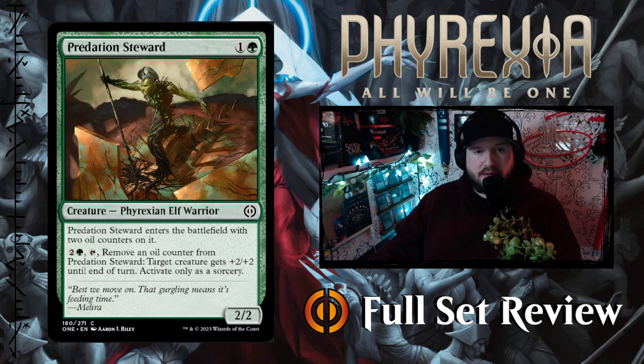Next up we've got Predation Steward — 1 and a green for a 2-2 Phyrexian Elf Warrior. Enters the battlefield with 2 oil counters on it. Then you can pay 2 and a green, tap it, remove an oil counter from the steward, and target creature gets +2/+2 until end of turn. Activate only as a sorcery. That's okay.